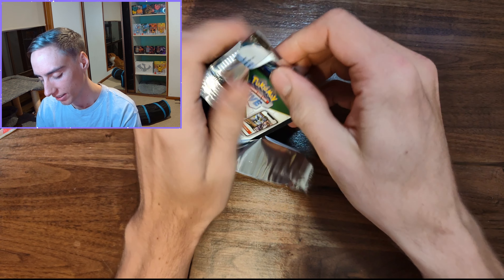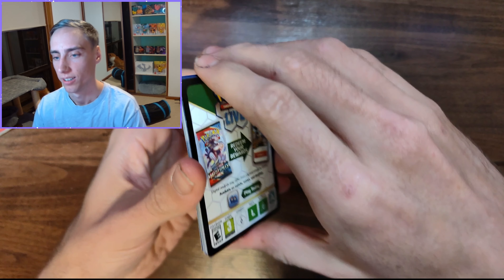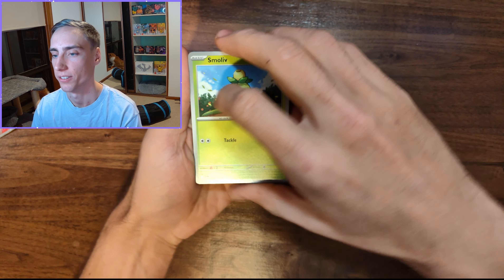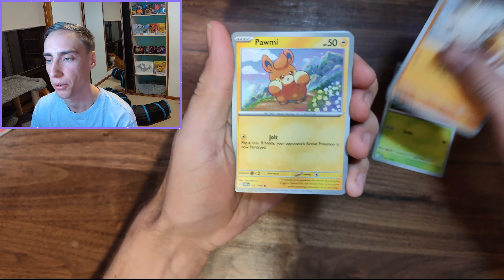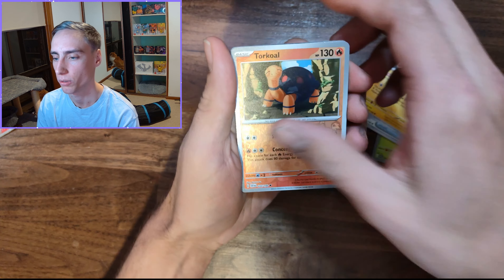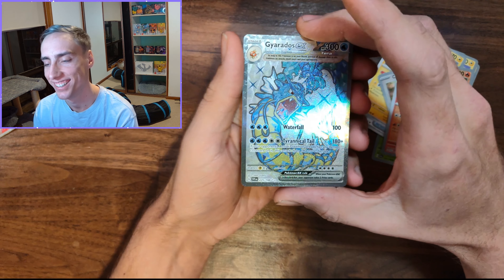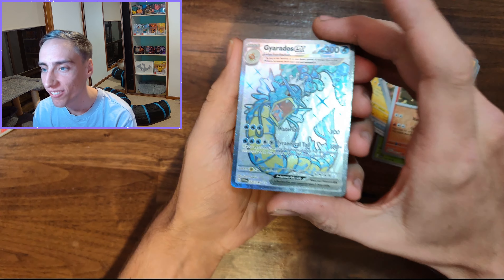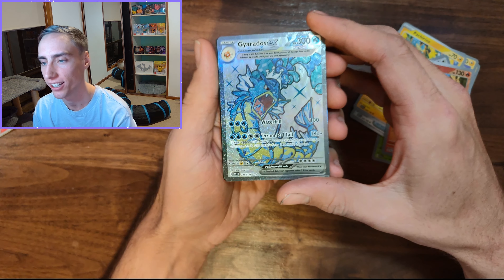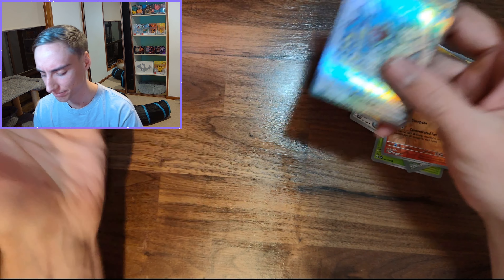Scarlet and Violet has been treating me kind of rough. Hopefully my luck can turn around. We have a primate pull: Torrentula, Driftglimm, Nespawl, Pachirisu, Torquil Reverse, Chansey Reverse. We get a pull — we have got the Gyarados EX Full Art, and a Terastallization card. Good hit!